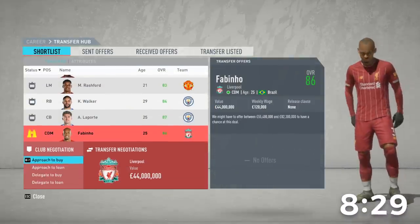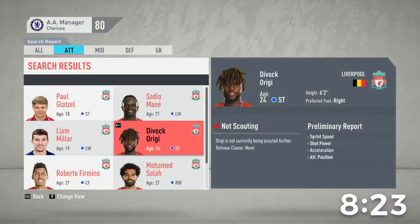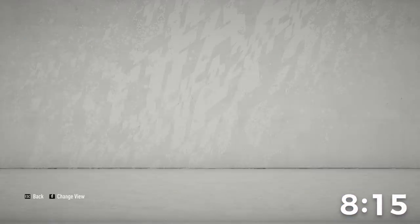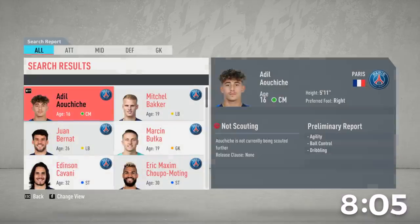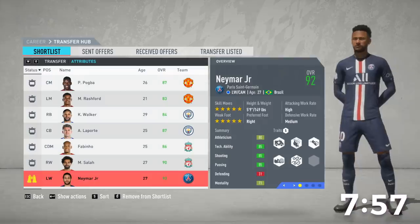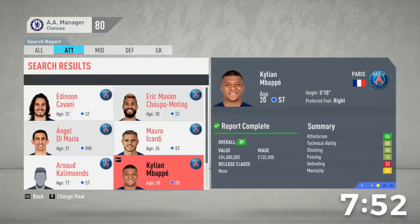I should have gone for Trent. Let's go for Fabinho too — I feel like I just signed him last episode but whatever. I also want to go for Mo Salah, so let's shortlist him and sign him. Now I have so many players in from the Prem — I've got to make sure I get the other leagues. Let's look at Ligue 1. PSG never want to sell Neymar.